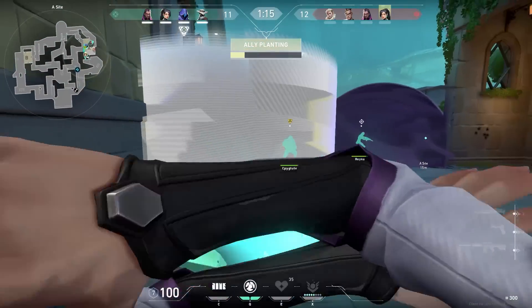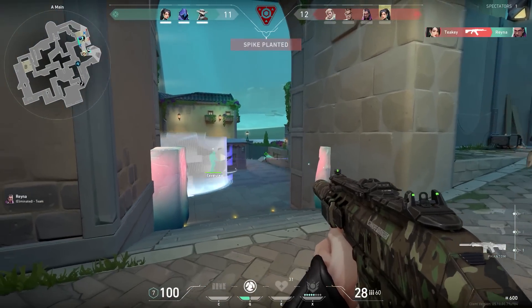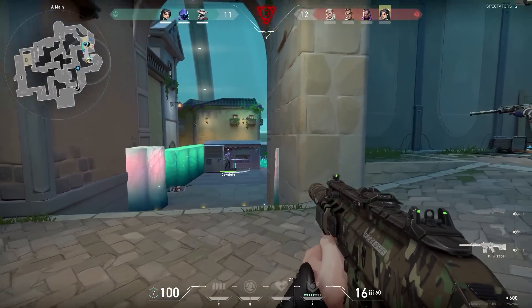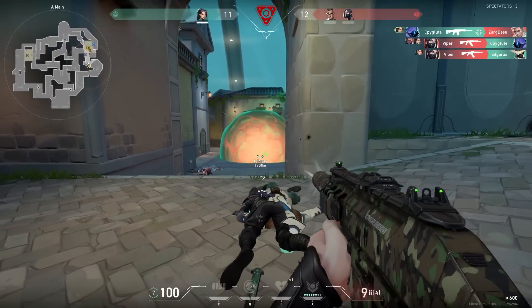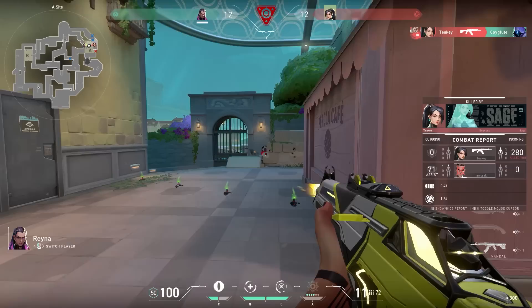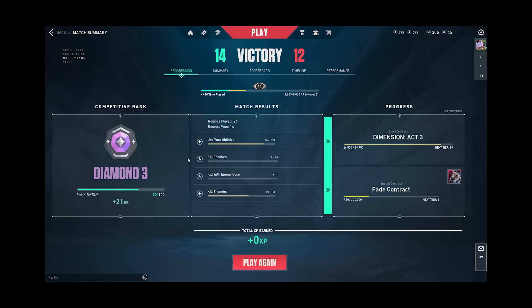When you're entering A, this Sage wall is not only good to enter, but you also force the enemies to push through the right. So by using this wall, you could throw your orbs on the right to save a little bit more time. In this round, time was key for the victory. We ended up in overtime, crushed the enemies for two rounds back to back — easy win. Plus 21, let's go to the next one.